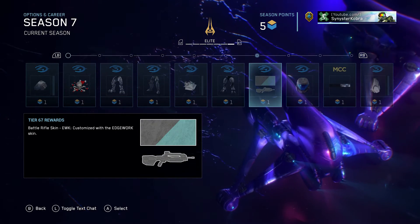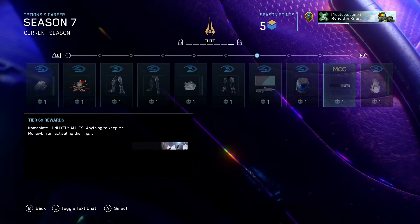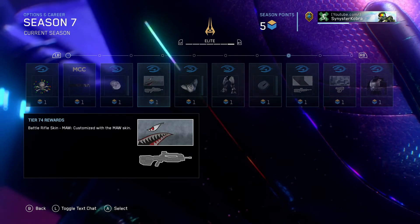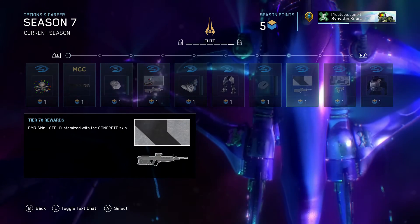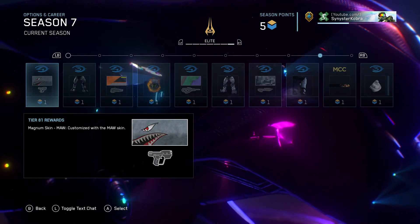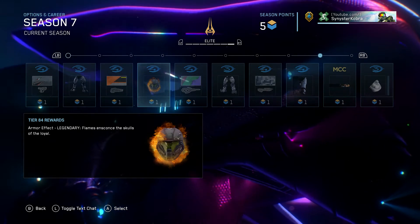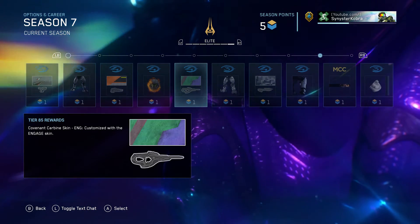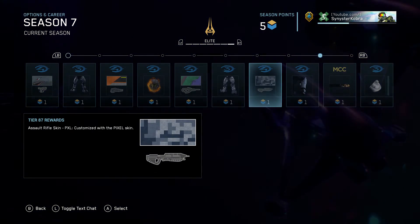We have the Edgework Battle Rifle skin. Unlikely Allies Animated Nameplate. Mandible Nameplate. The Maul Battle Rifle skin. Concrete DMR skin. Pixel Magnum skin. The Maul Magnum skin. Refractive Suppressor skin. The legendary flames for your Halo 4 Spartan. Engage Carbine skin. Pixel Assault Rifle skin.